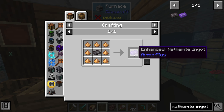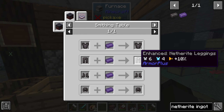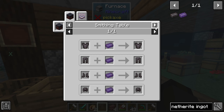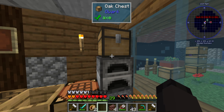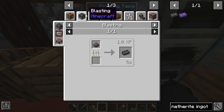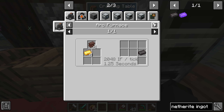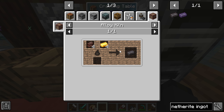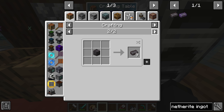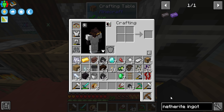Enchanted netherite ingot from armor — what does that do? Enhanced netherite armor, well we don't have enough netherite for that anyway. So what we're doing is making ourselves — wait, that's not how you make netherite ingots. How do you make — oh, I see now. So you can't actually craft it in this pack, you have to make the alloy kiln.